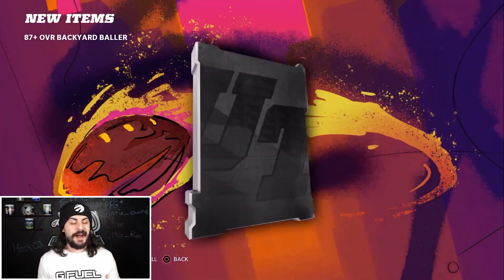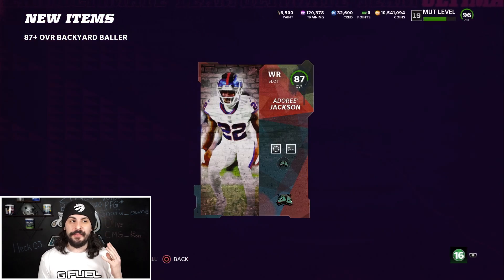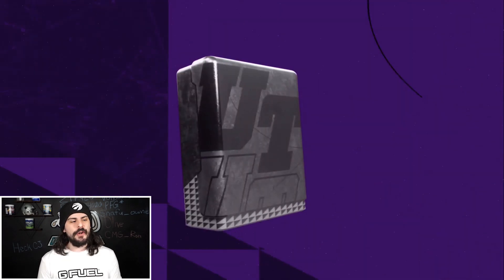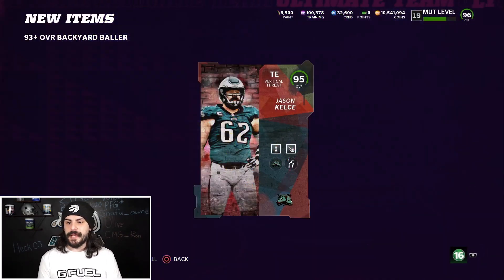I did this on stream on Friday morning and we pulled three LTDs by doing this within like 40 minutes, not even. Like I said, we're going to hang on to the 87s so we can use those for other sets later in the game. You can also hang on to 91s — it's not a bad idea — but that's going to be completely up to you.